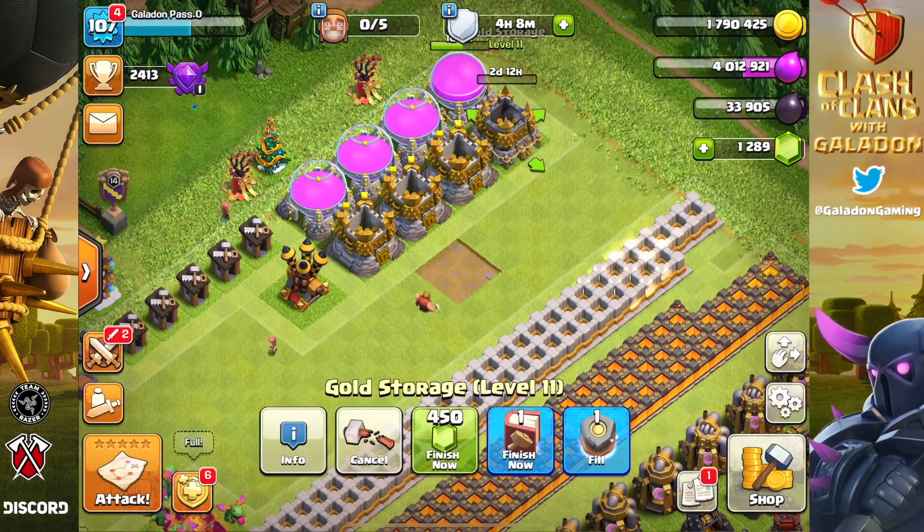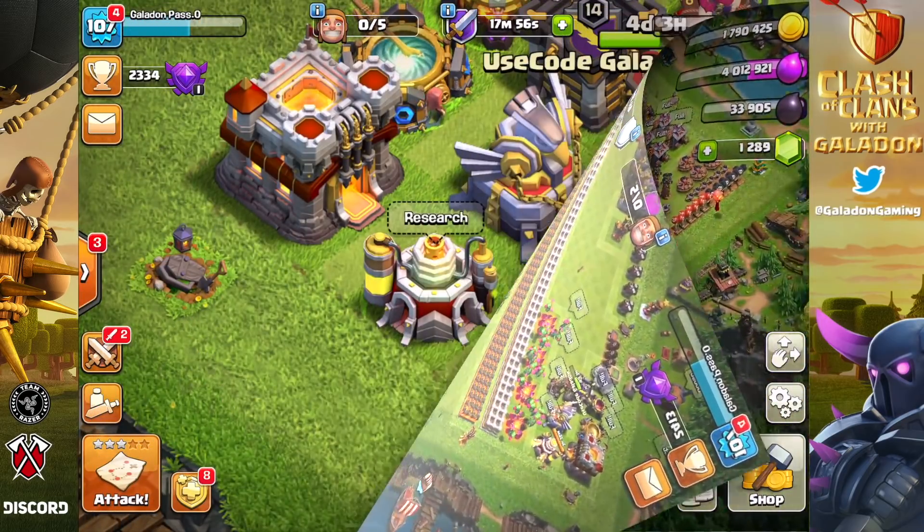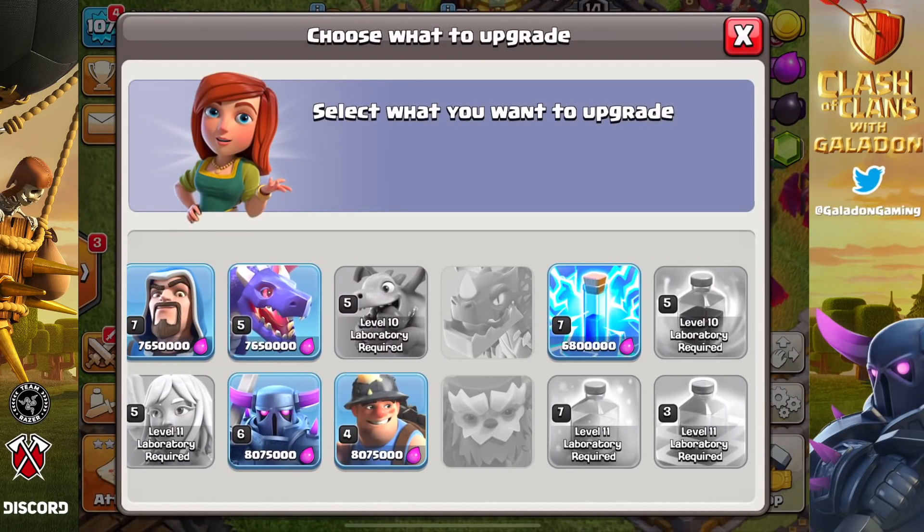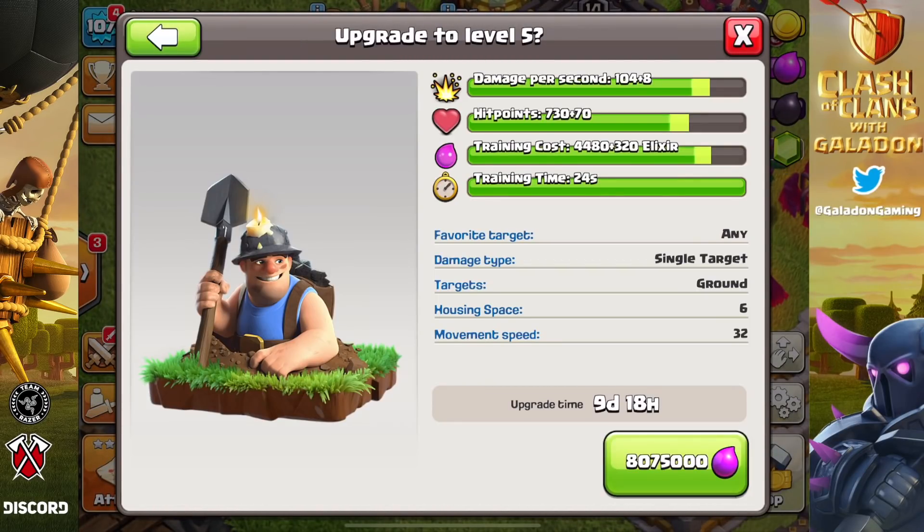The last Gold Storage is maxed out, which is exciting because we have way more runes. We had a Rune of Gold waiting in the Gold Pass account, and we also have another lab slot opening up.